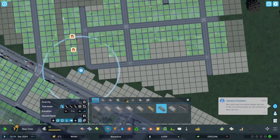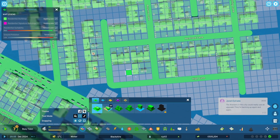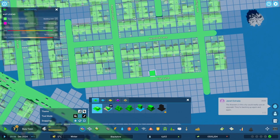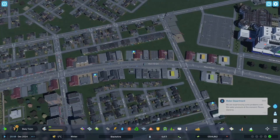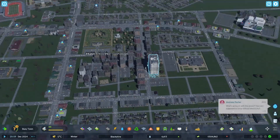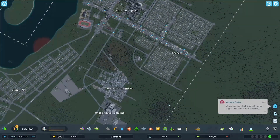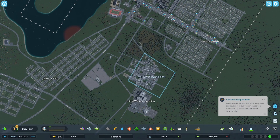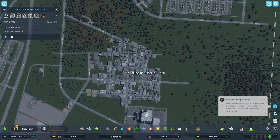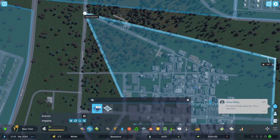Our population's increasing but our money's still going down, so I need to figure out how to get that to not be a thing. The last thing I want to do is go bankrupt on my first City Skylines 2 city. We can expand our industrial area too — let's do that. Let's bring it all the way up here.